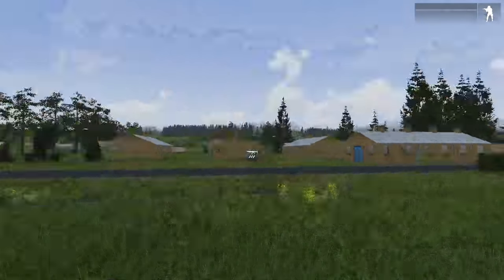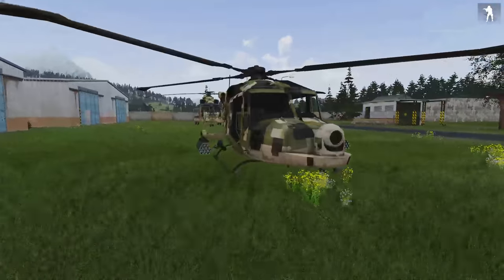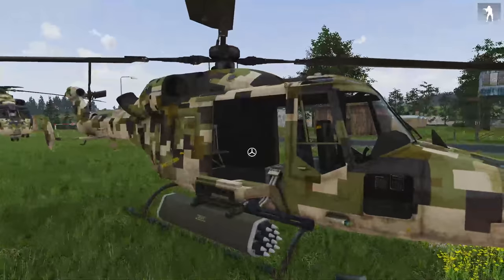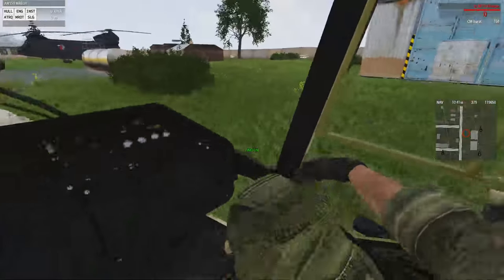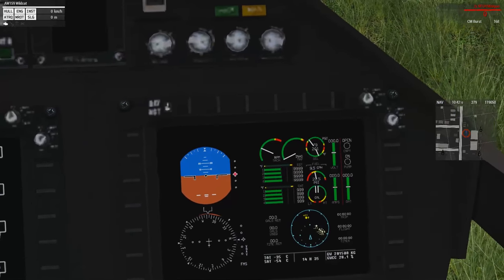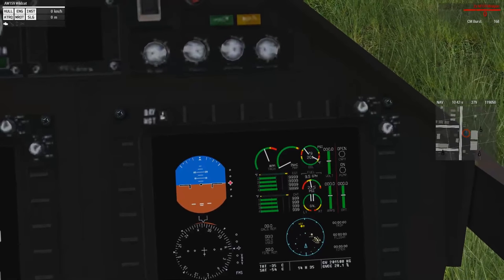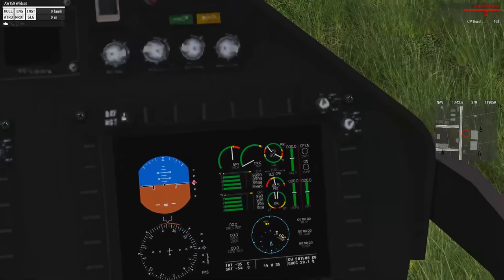Let's have a look at the AAF Wildcat. I like the Wildcat — it's fun to fly, versatile, has weapons, and the right-seater can operate an infrared pod. Very similar to the Little Birds we run all the time, and it can carry troops in the back. But this thing has a drawback: the instruments are squished. The tachometer climbs as the engines start, and that's basically the only actual flight instrument on that side of the screen.